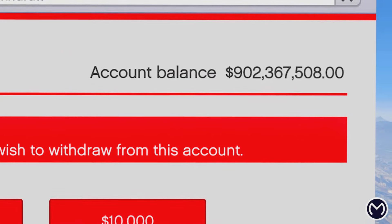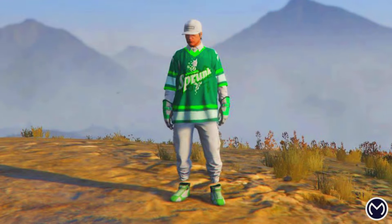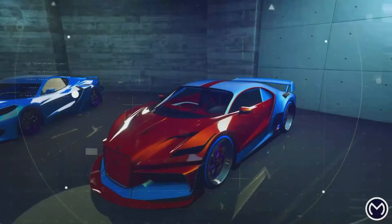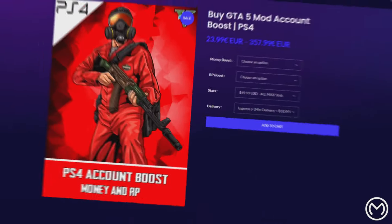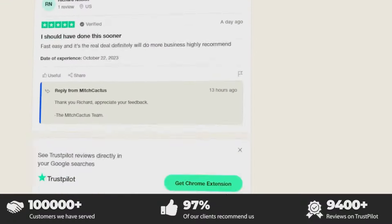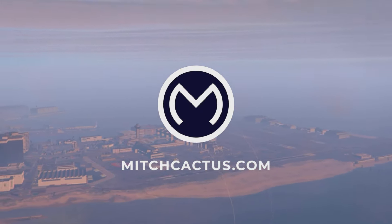Go ahead and check out matchcactus.com for cash boost and rank boost — this means cash and rank will be added to your existing account. You can get modded outfits, modded cars, modded planes, whatever you want on F1s or Bennies. They also have PS5, PS4, Xbox, and Xbox Series X and S modded accounts, with 9000+ official Trustpilot reviews on their Trustpilot page. Use code 'on' at checkout for a 5% discount.